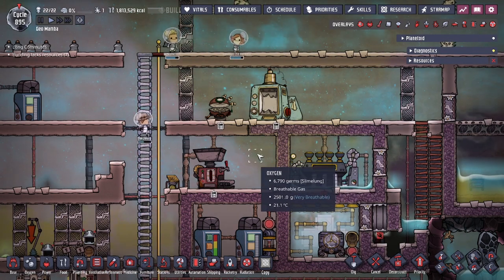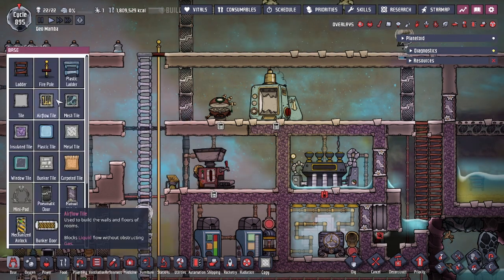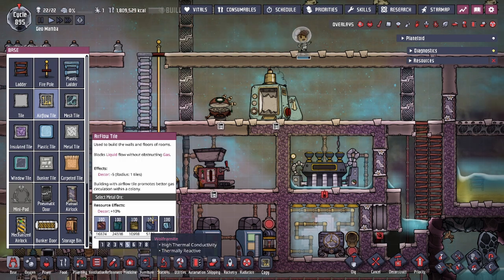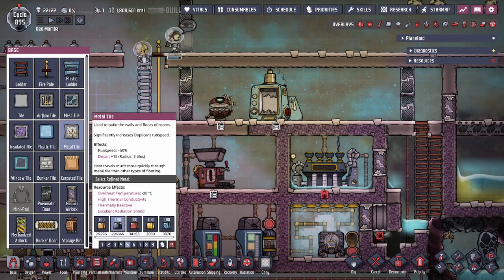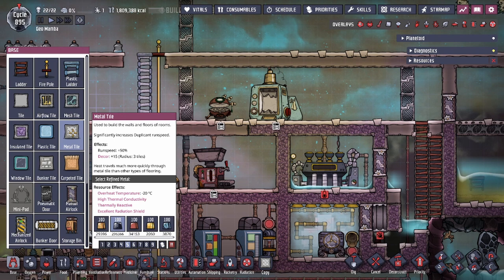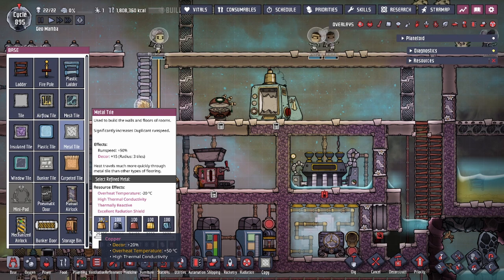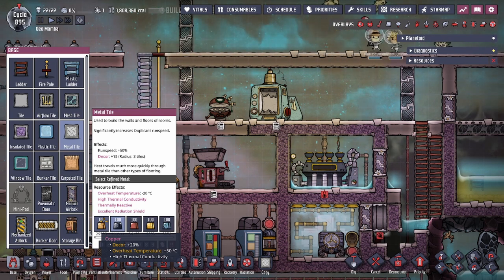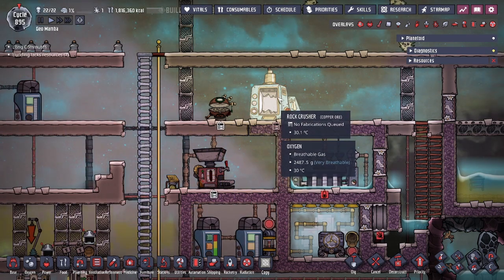Metal ore is going to be used in a lot of recipes, but one thing I need to point out is that there is a refined version of the same material. If you're looking to build an airflow tile, you use the ore variants of the metals. But if you're looking to build something that uses a refined metal, you might be stumped as to why the game does not allow you to use copper after you just mined some — that's because there is a refined version.